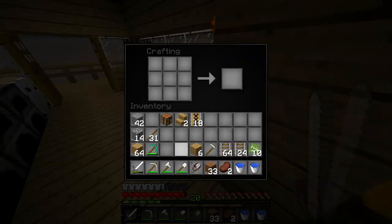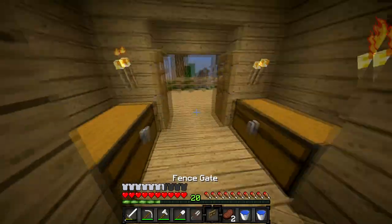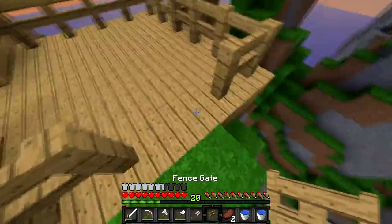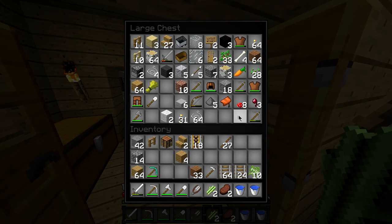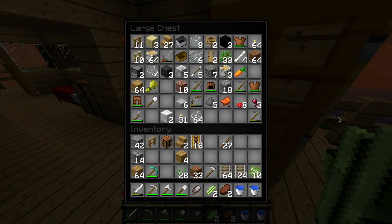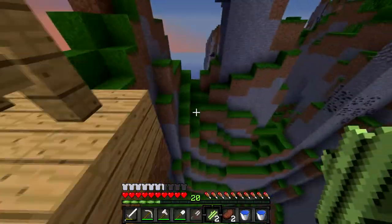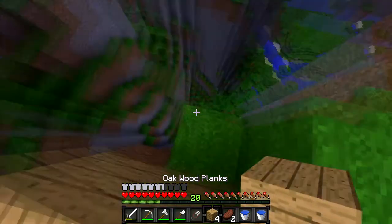Henry makes a gate to get out to his front porch area. He checks and finds he's got two sugar cane that he collected on his first night. He also needs seeds and sand, but he's probably smelted all the sand into glass.